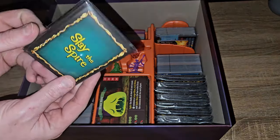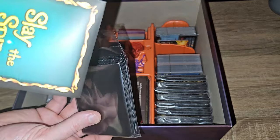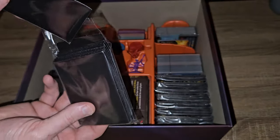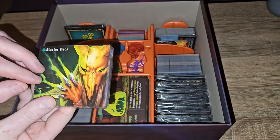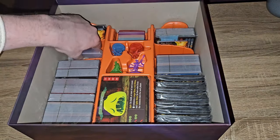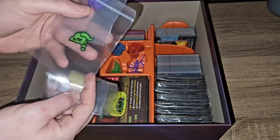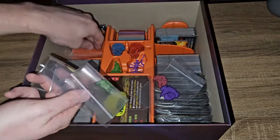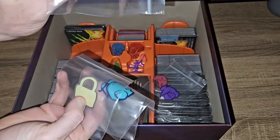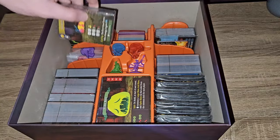Sleeves - just the regular Slay the Spire sleeves for sleeving cards. Next up looks like some dividers - yes, dividers. And what's this here? Baggies - not just any baggies but printed baggies for keeping all our stuff in, and a clear baggie for whatever I fancy.